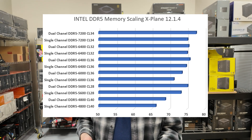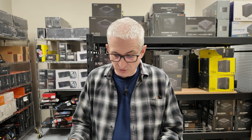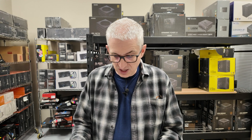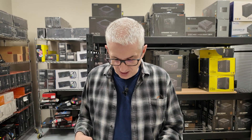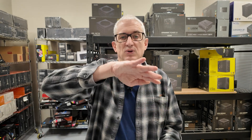The benefit from going from 4800 single channel up to 6000 is about 10%. So you get two-thirds of your total benefit just by going to 6000 speed RAM. That's a lot of what we use — 6000, 6400 — most of the time. You get diminishing returns, where the gains go up dramatically in the very beginning and then taper off.